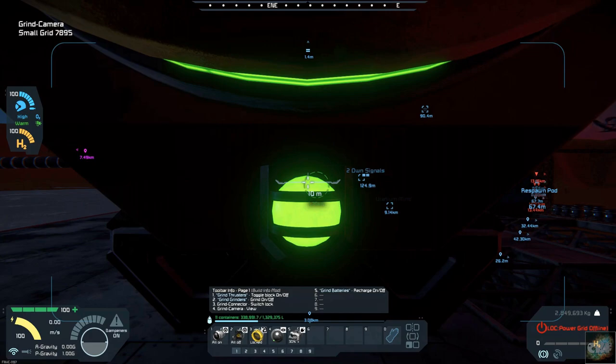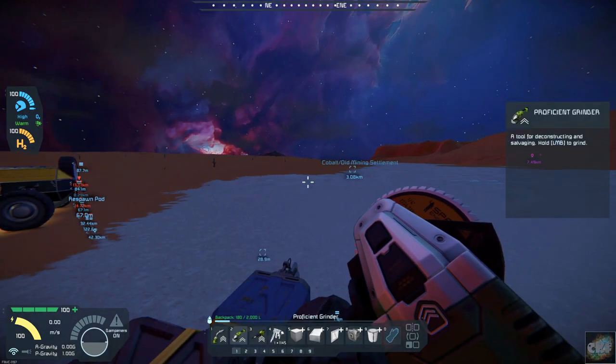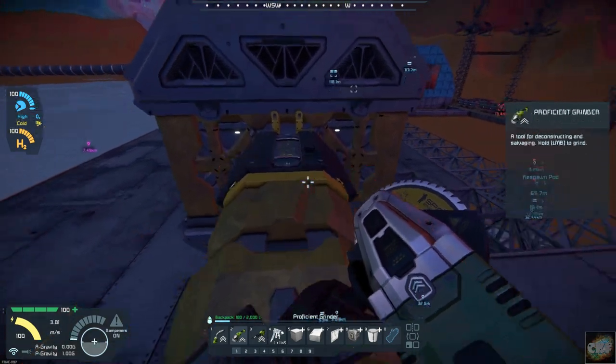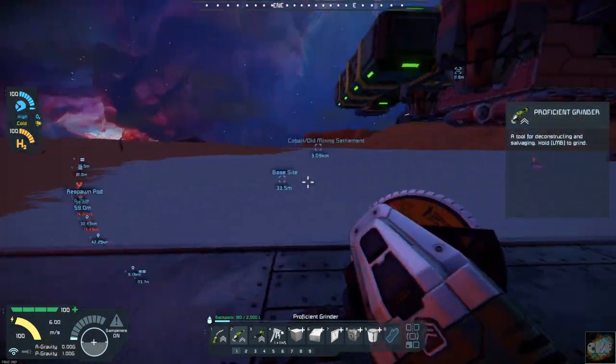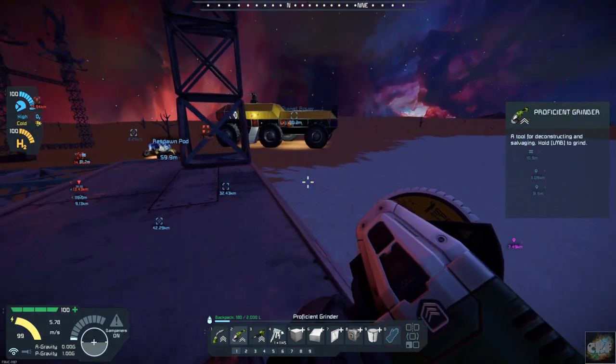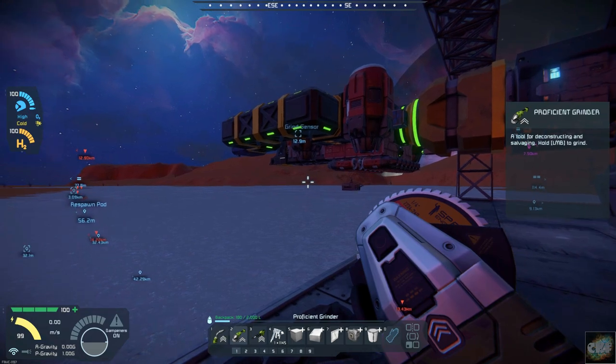There we are - let's lock this thing. We can turn these off and set our batteries to charge. Let's go back up here. So there is our grinder and as soon as that gets charged up we can take it off for a trip.